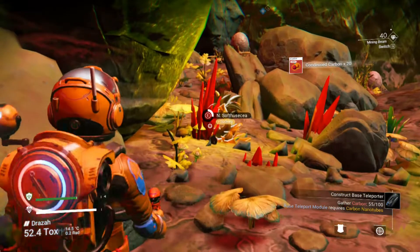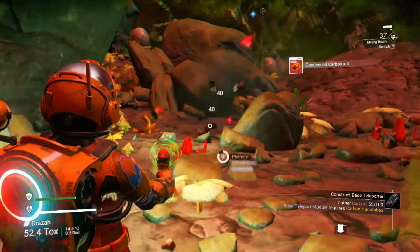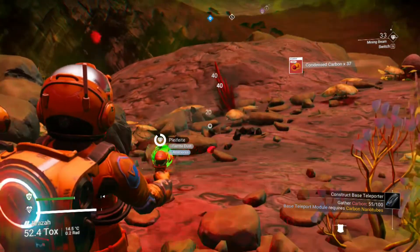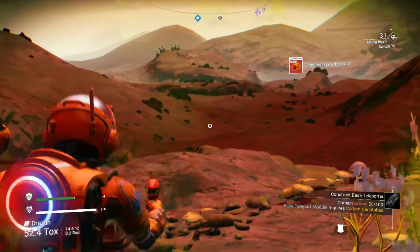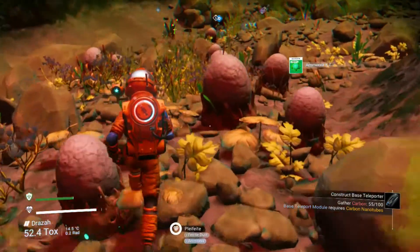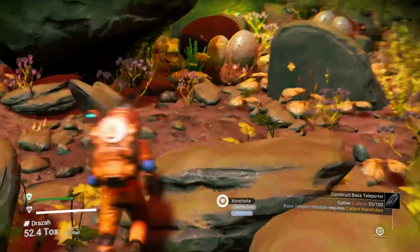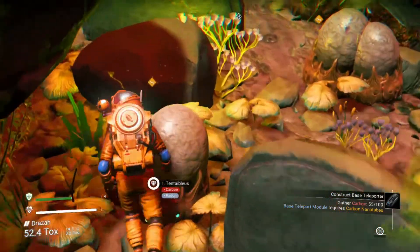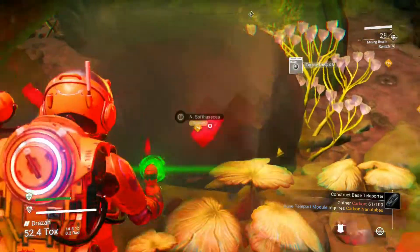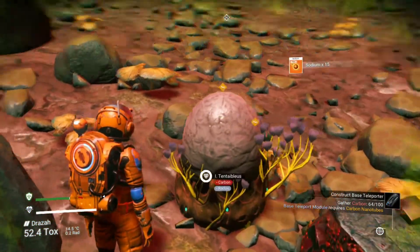Sodium, carbon — get that plant or rock out of the way — condensed carbon, more condensed carbon. You're probably wondering why I'm taking condensed carbon when I just need regular carbon. Well, if my hunch is right, condensed carbon can be turned into regular carbon somehow. That cannot possibly be all the sodium. No it isn't — looks like it's hidden behind something. I have to take out these plants. Sometimes there can be a bit of a glitch — plants get embedded in other plants.